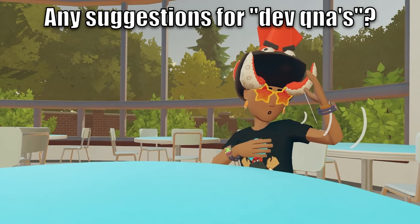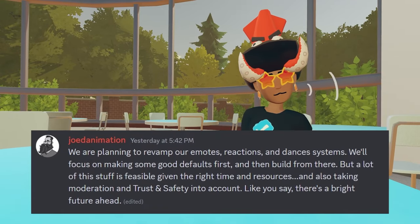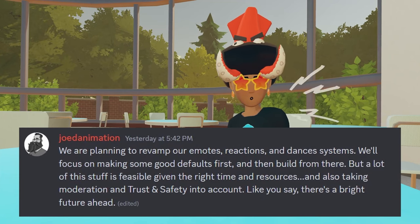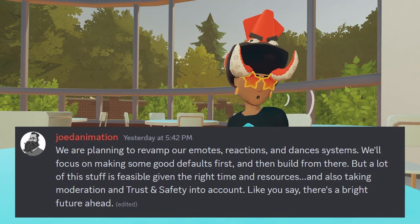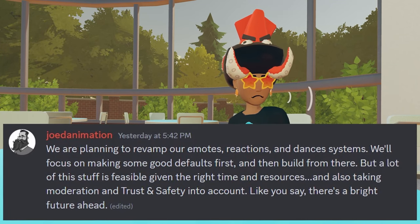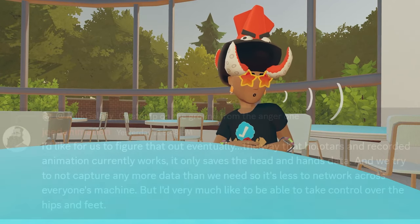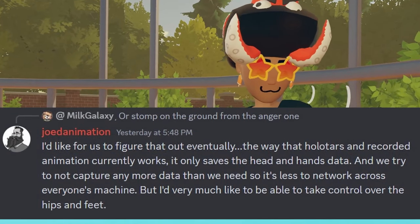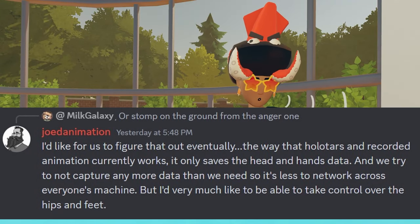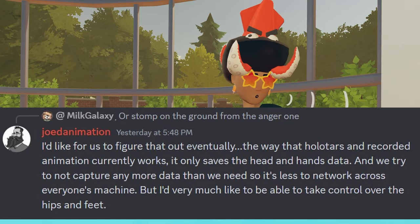The topic then changed to emotes and custom emotes. JodeAnimation said they are planning to revamp their emotes, reactions, and dance systems — focusing on making good defaults first and then building from there, with a lot of this stuff being feasible given the right time and resources, taking moderation, trust, and safety into account. On custom reaction animations, JodeAnimation said the way avatars and recorded animation currently works, it only saves hands and head data, trying not to capture more data than needed so it's less to network across everyone's machine, but they'd very much like to be able to take more control over the head.